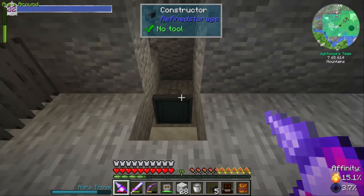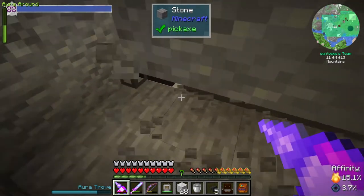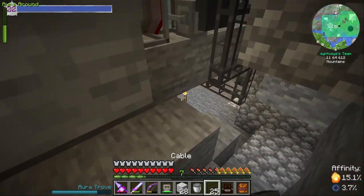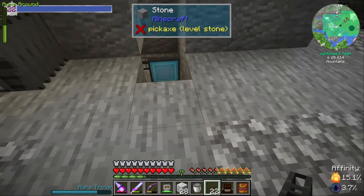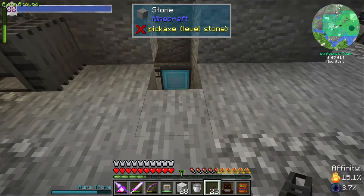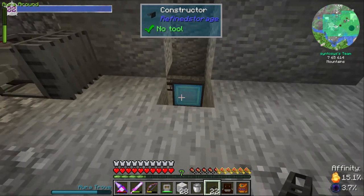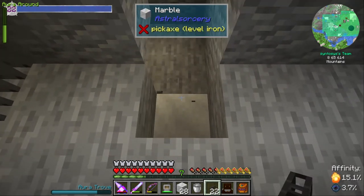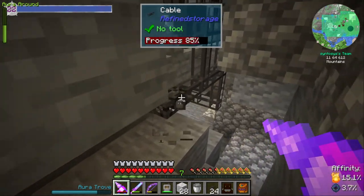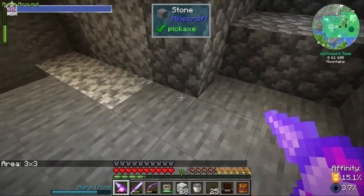We don't have any speed upgrades but a bucket should be sufficient. We need to hook off of here, run our cabling through the floor, and then we can just stand here and collect plastic. However, every time we walk past the magnet gets in the way, so I think we'll move this downstairs and keep it out of the way.